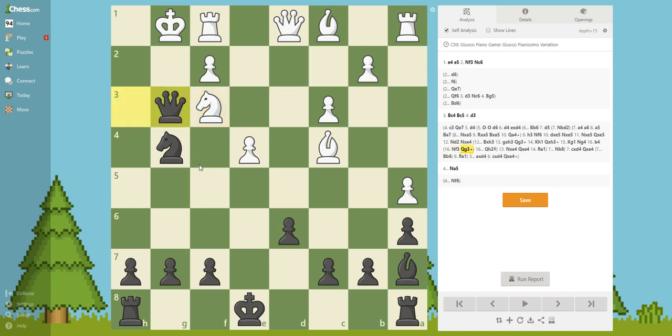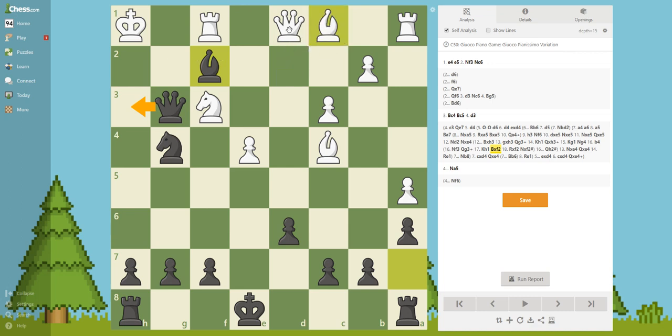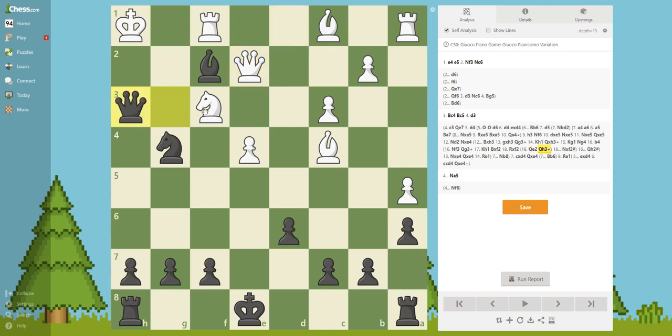Queen G3, King H1, and now Bishop F2. Why Bishop F2? Because if he takes, it is going to be check and we're going to take the queen. And any other move, we are threatening this move and it is going to be checkmate. For example, if he plays a move like this, you're going to play Queen H3, Knight H2, and mate. So there is no chance for White to defend this position.